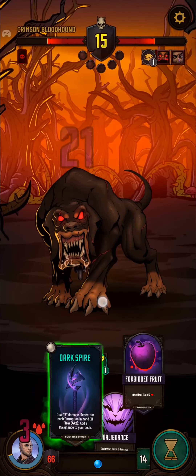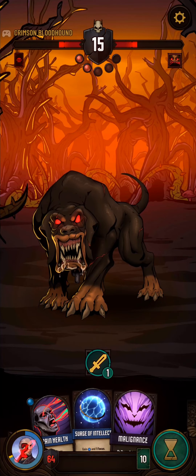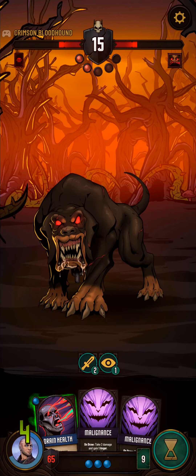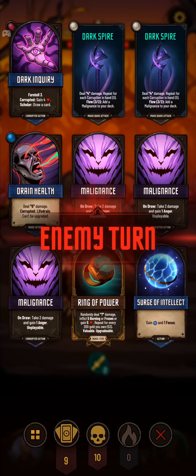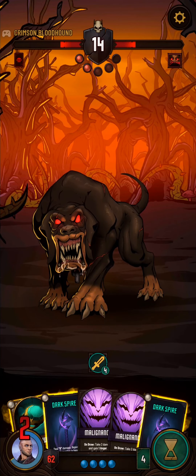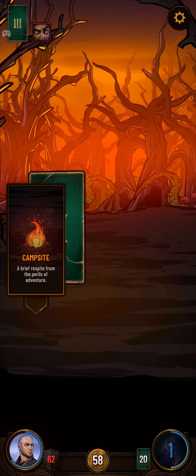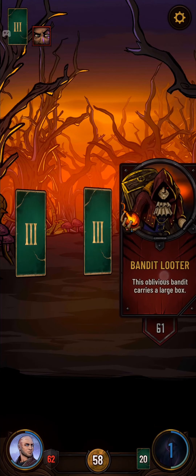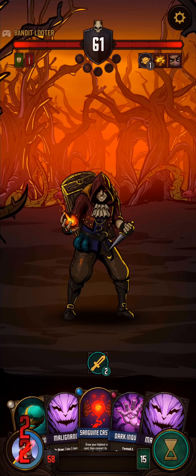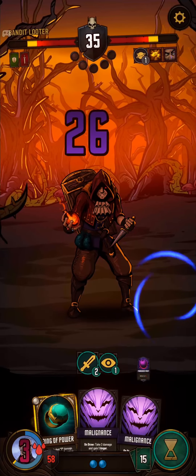I'm just going to Sanguine Cast and do that. We currently don't actually have the Scholar condition met for that card yet — I think we're one or two corruptions shy. Scholar is if you have 20 or more cards in your deck, but we should be able to do that pretty soon. Okay, so we have that copy card. If we can make this Eldritch Flame cost zero, we're doing it — we're doing the thing.